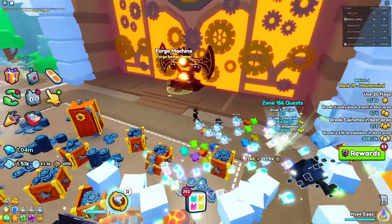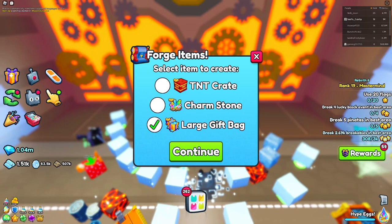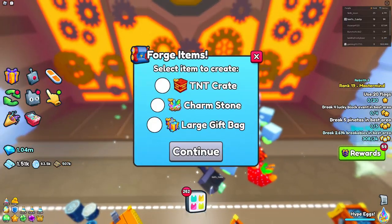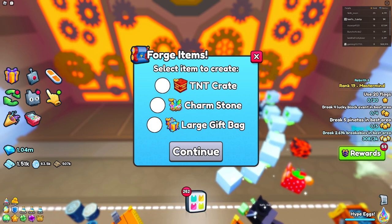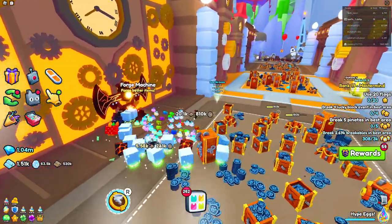The final bad thing they added was the forge items machine — it's just not worth it at all. For example, large gift bags worth 3 million gems in total only craft into items worth 400k. Charm stones require 100 charms for one stone. The TNT crate is probably the worst — 500k worth of items would turn into around 8k in TNT crates, meaning 200 items for one TNT crate just doesn't make sense. This forging machine is garbage and they really need to buff it.